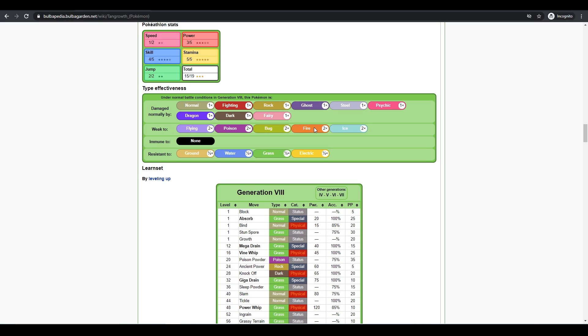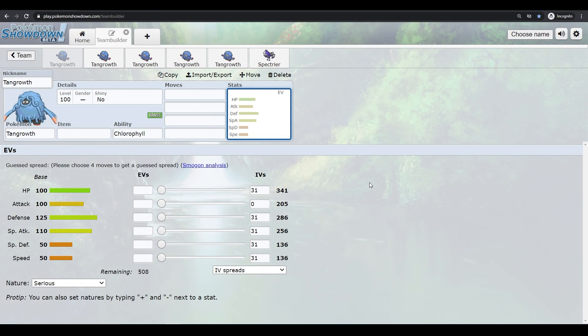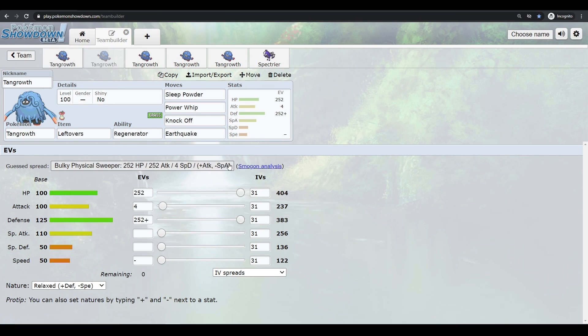Being a Grass type isn't great for tanking because you're weak to Flying, Poison, Bug, Fire, and Ice — a lot of common weaknesses, especially with Fairy types being good now. You do resist Ground, Water, Grass, and Electric, and you're immune to powder moves. But those benefits only help so much.